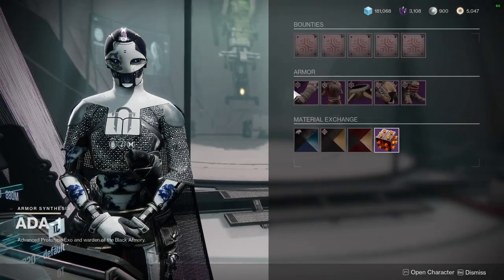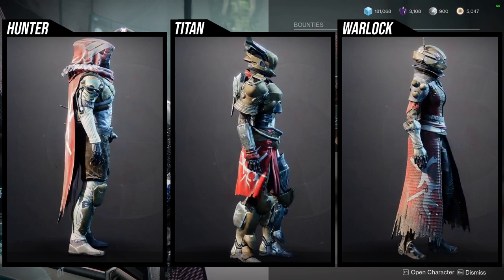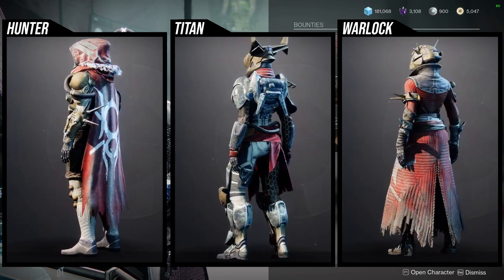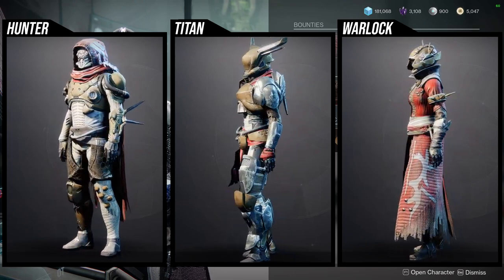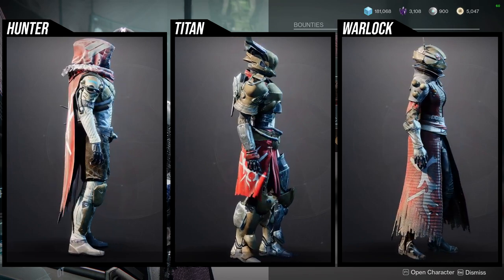As for the armor, it's going to be the Tangled stuff — basically the Fallen-themed set. I definitely think the Hunter has the best set, Warlocks have the second best, and then the Titans — so many pieces are cool but it's just hard to combine with a lot of other pieces.